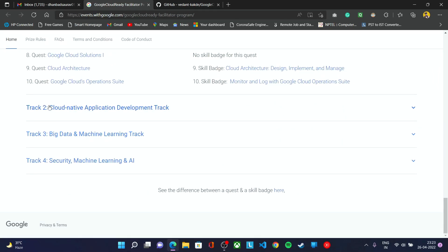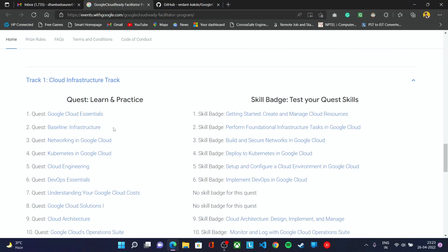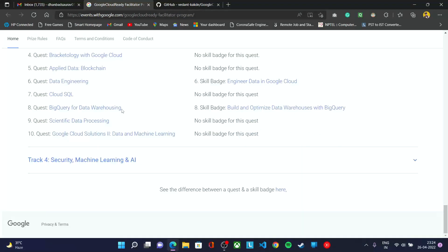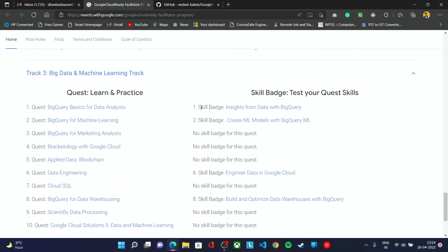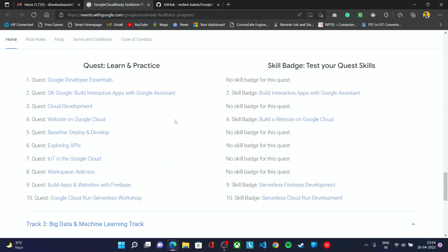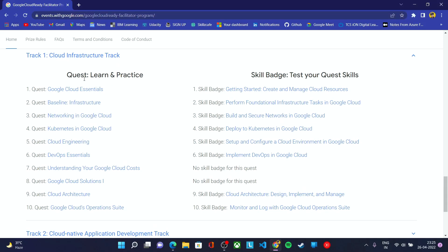In track one we have ten skill badges and ten quests. In track two we have ten quests and four skill badges, and track three also has ten quests and four skill badges. You need to complete all the quests and skill badges mentioned in track one to complete that track.